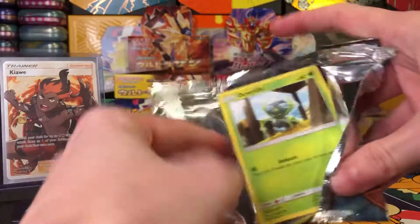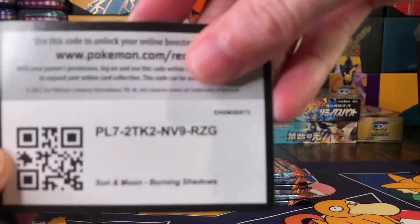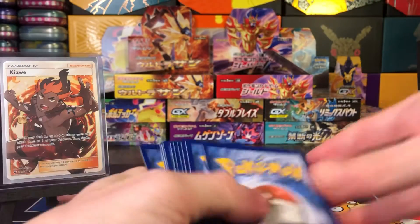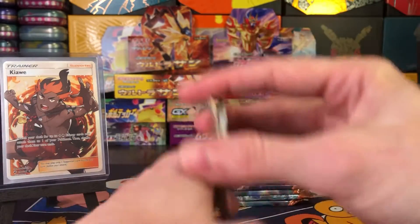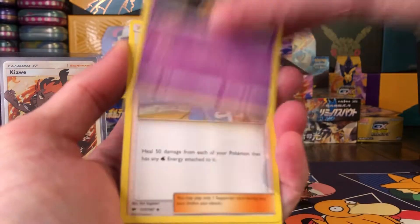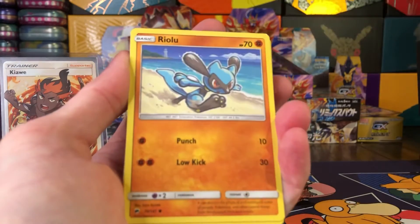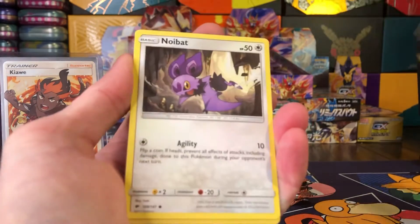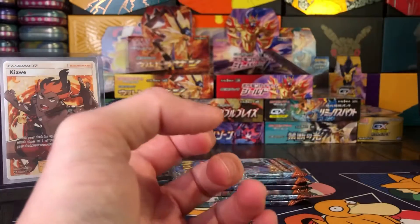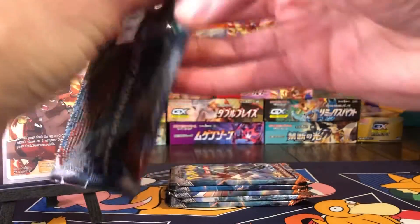See what pack number two has. It is a green and white card — actually nope, solid green. So don't look like we'll have anything in this one. We do have a Lana, Clefairy, Cutiefly, Riolu, Grimer, Noibat, Espurr reverse, and a Bewear — don't know if he's trying to look angry or needs a hug.